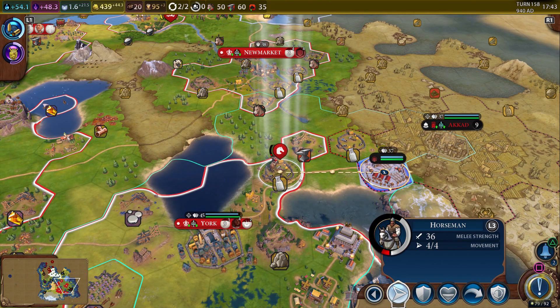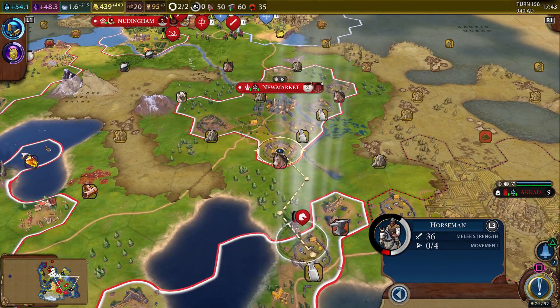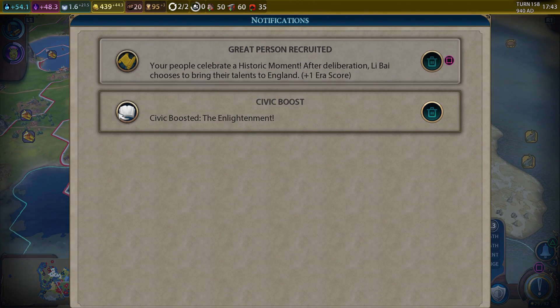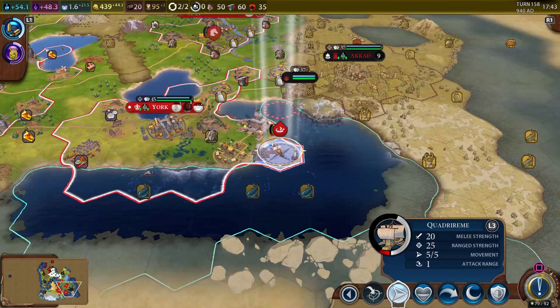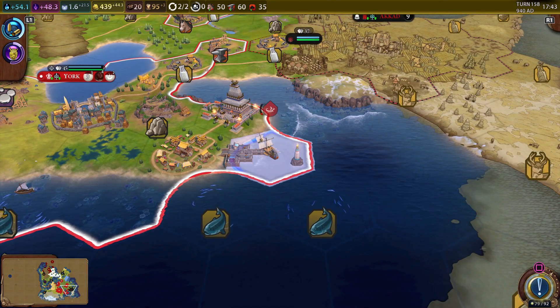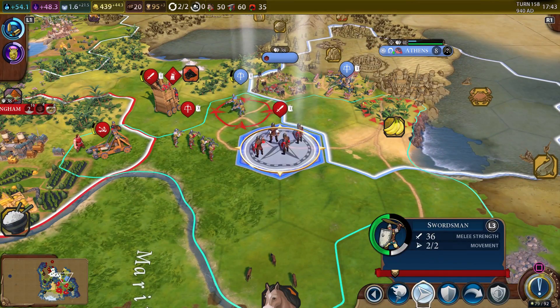Our horsey dude was not killed — maybe encampments can only shoot one tile away. Let's run and heal this horsey guy up. We got the great person, the civic boosted, and the ship is finally back home. Let's go ahead and heal it up.